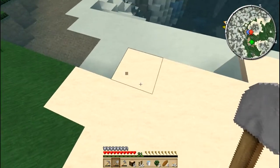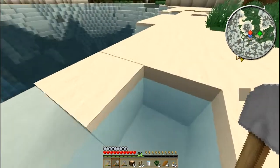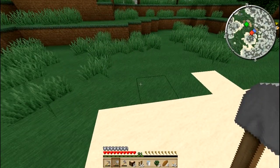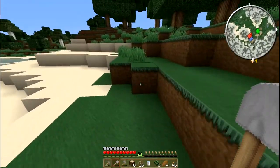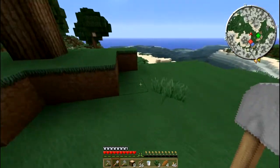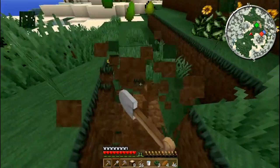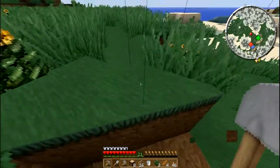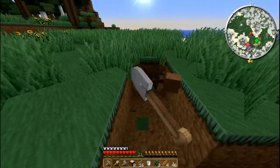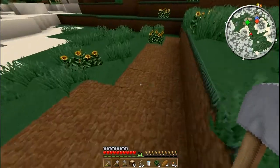We're right by the water here — we could probably just shovel the sand up. Then you have to get some dirt from a little further off so we don't ruin the view. Meanwhile we collect more seeds during this — not bad. Whenever you bash grass you get seeds, that's the secret.